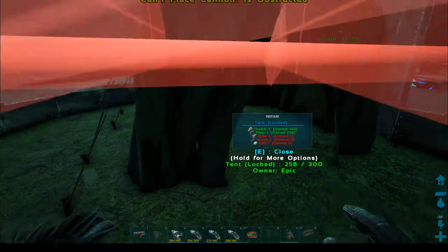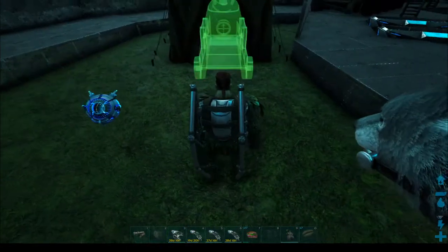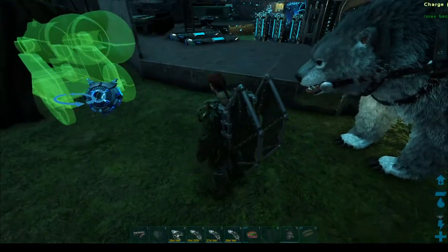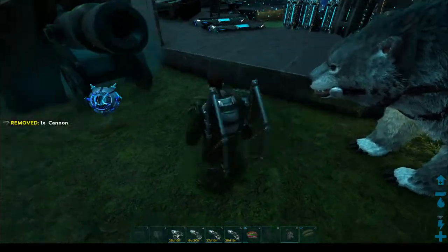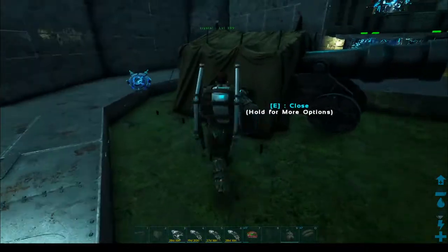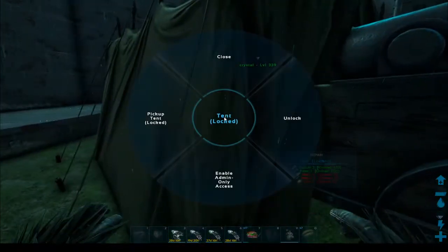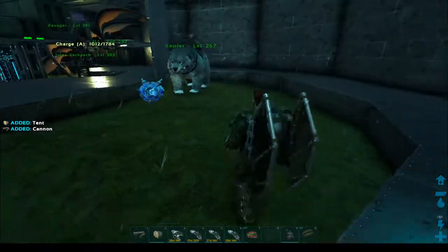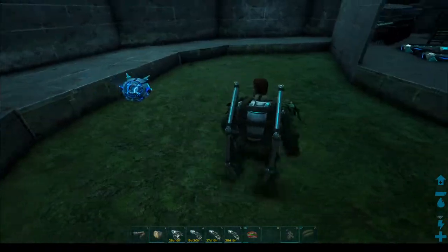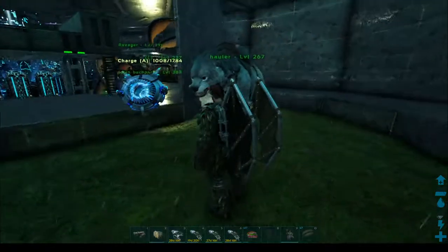I figured out that our friend here, the cannon — you can place this thing inside the tent and then turn it so it's facing out. Let's say you want to tame a golem: boom, tent, cannon. Now you can pick your cannon back up and bring it somewhere else. You don't have to leave your cannon where it is. Cannons are kind of expensive, so you just don't want to be leaving cannons wherever.